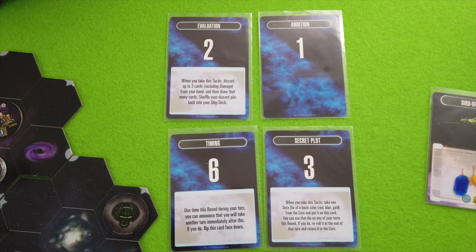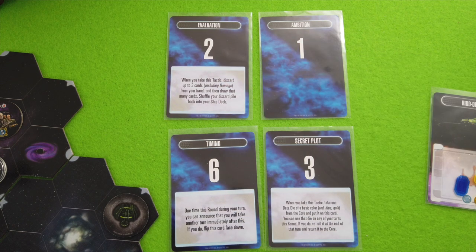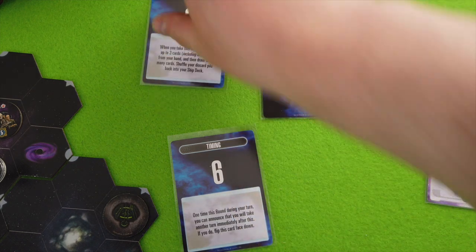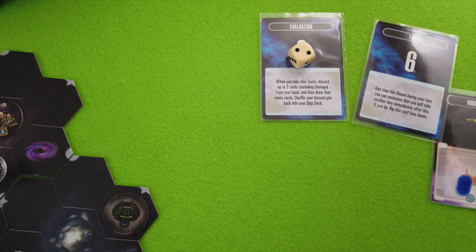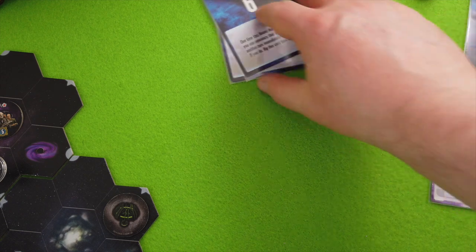There weren't any major goofs, so we can move into the next round by choosing our tactics card. I will go first and go with Secret Plot. All the others are kind of meh. The AI player — let me put them in the right order — one, two, three, four, five, six — so he will go with Ambition. Loge Rampetor will go first this round.